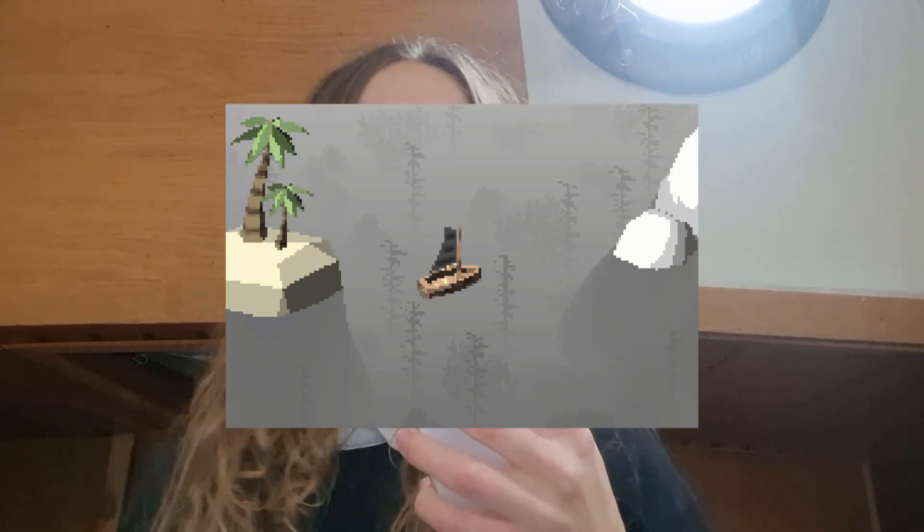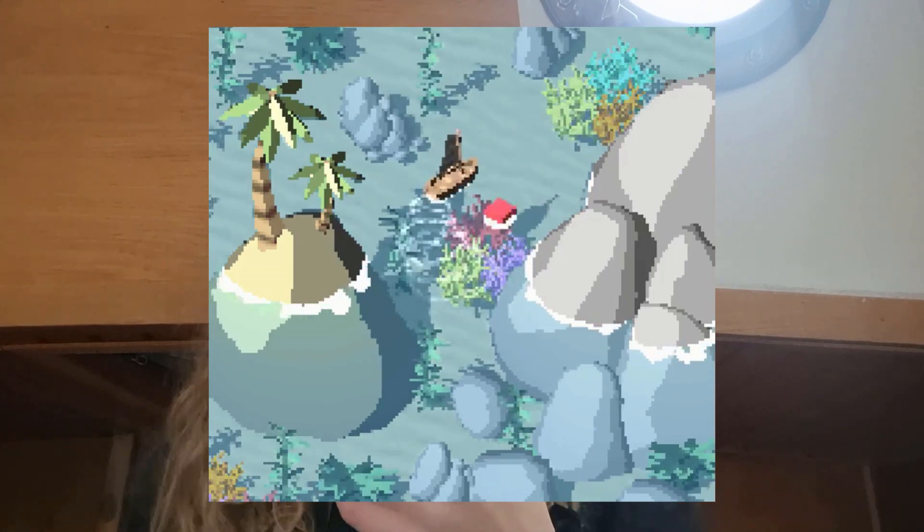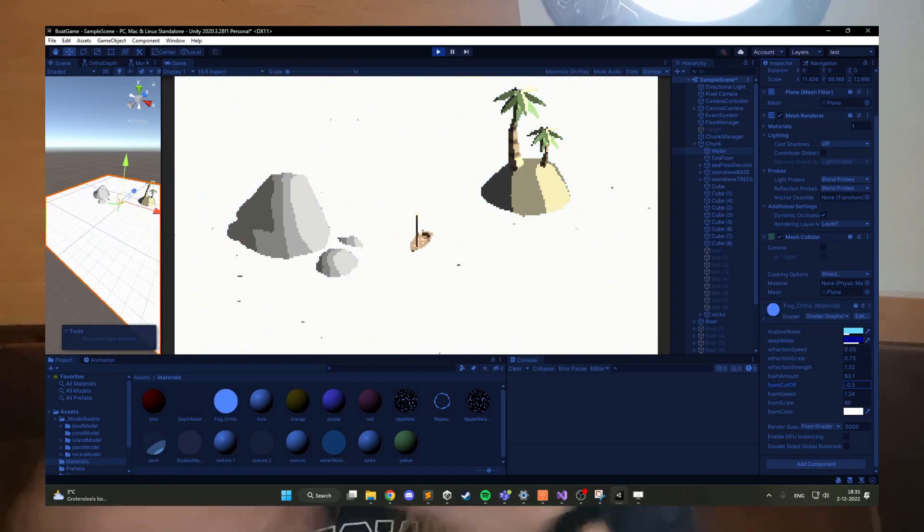One of the things I wanted was for the water to change in color according to the depth. Usually this is done using the Z-buffer, which pretty much holds information about how far an object is from the camera. This is commonly used in games to make fog, but it can also be used to make pretty looking water.